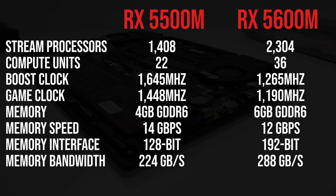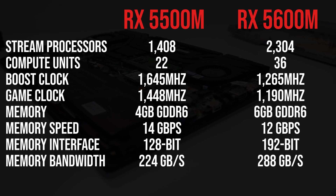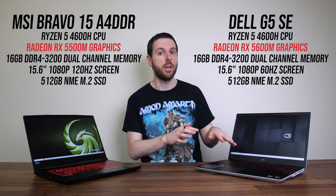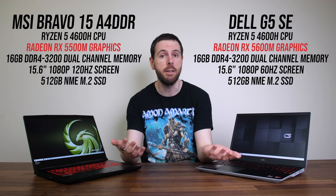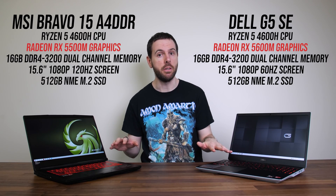The 5500M has just 4GB of VRAM, a little lower, but it's the same as the GTX 1650 on the Nvidia side that it competes with, and to be fair the 5500M does beat that. I'm using the MSI Bravo 15 for the RX 5500M and the Dell G5 Special Edition for the RX 5600M. These two laptops were chosen because, honestly, they're the only two laptops I have with these GPUs. There aren't that many gaming laptops currently available with either option, and it just so happens I have both with the same CPU and memory configurations, so we should be in for a somewhat fair comparison. That said, the G5 does make use of AMD SmartShift, so we may see a boost due to this as that can't be disabled.